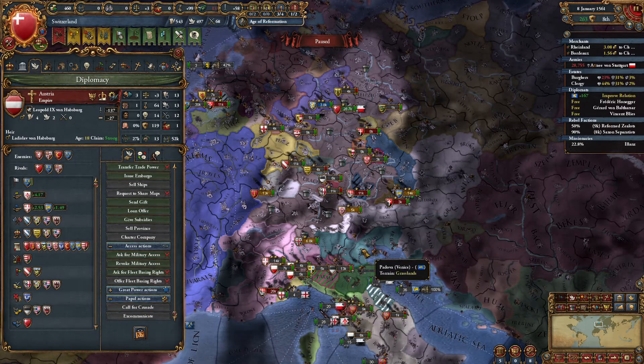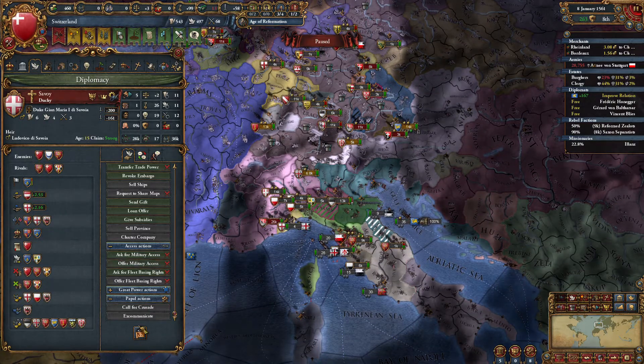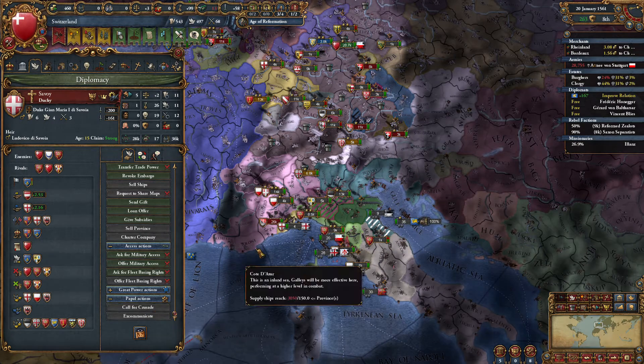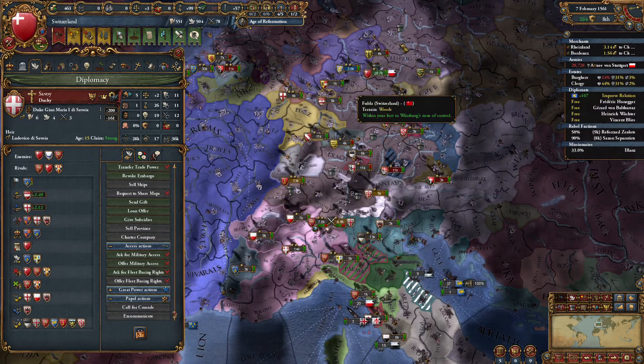No, you're too friendly with the pope. Pope, who do you hate? Venice. Oh, we can excommunicate Savoy. Must wait until 1563. Savoy is going to get excommunicated — they'll reduce our AE against taking their land, which will be nice.